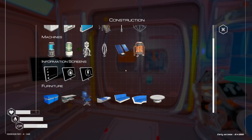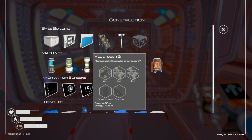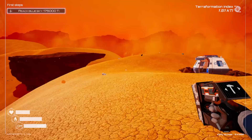The next upgrade is veggie tube tier two — it's going to hit right now. We need iron, ice, magnesium, and silicon. It takes 1.25 power. I need an additional ice and silicon for each one. Let's go grab those and get them upgraded to tier two. We'll see if we have enough power for that.